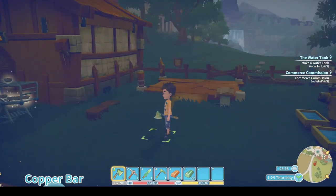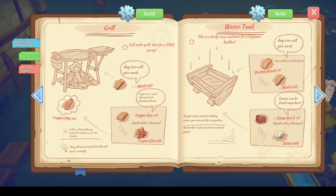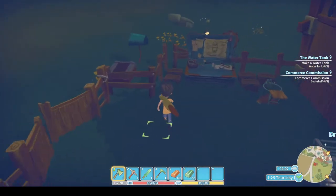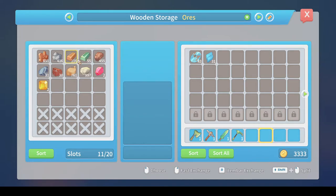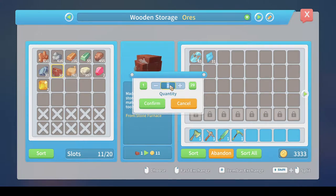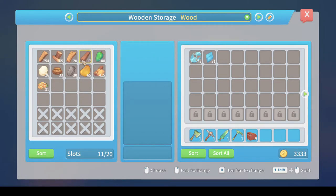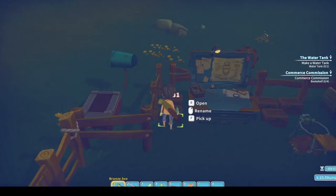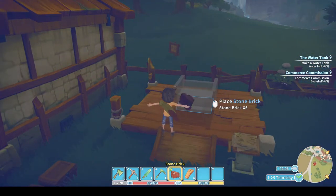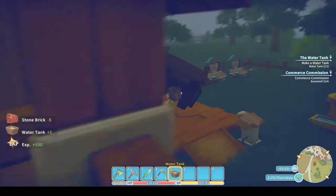Let's do Sophie's commission first. It's the assembly station I need to use to make the water tank. There it is — I'm going to need four boards and five bricks, so let's build that. That's looking a little better, still need tons of bronze. Let's put them in — boards and bricks. There we go, one water tank. The quest is now updated.